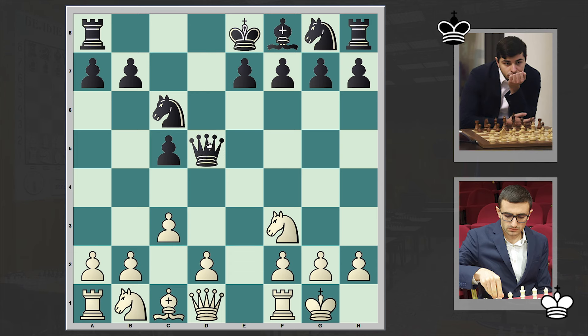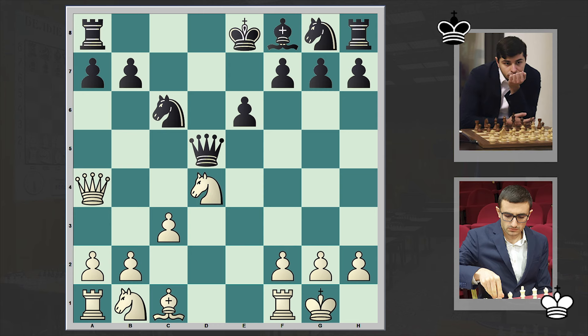exd5, Qxd5, d4. By the way, all this is theory. e6, Qa4. Be3 is an alternative. In the game we have Qa4. cxd4, Nxd4. Queen goes back to d7. Be3.